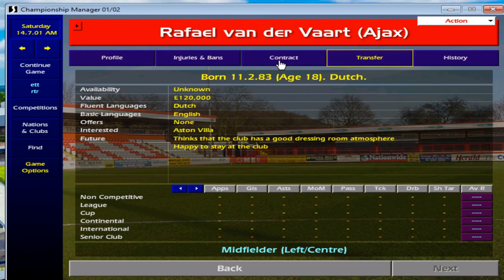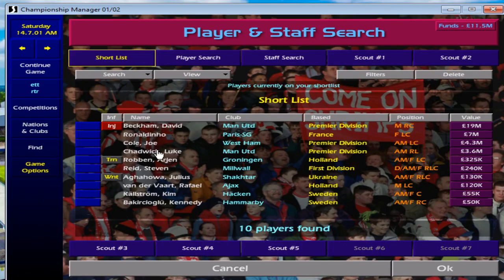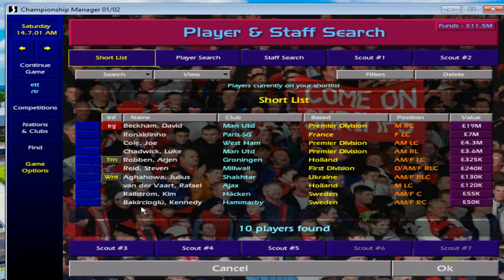Next is Rafael van der Vaart, playing on the left side of midfield. You need to scout him — he's only 120 grand right now, though they'll want more given he played 32 games last season. I actually also want to highlight Kim Kallstrom, who sits behind the attackers in an attacking midfield role. He's 18 years old, cheap, and already an international for Sweden with two caps. Buy him at a low fee, develop him, and someone will come in with a high bid when you no longer need him.